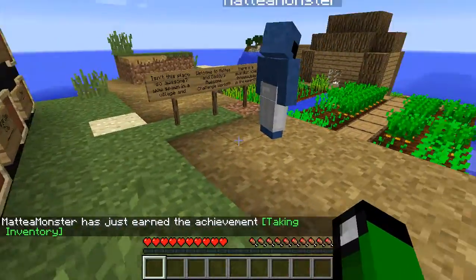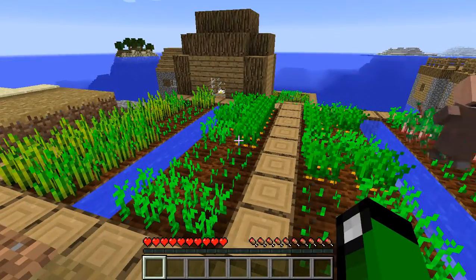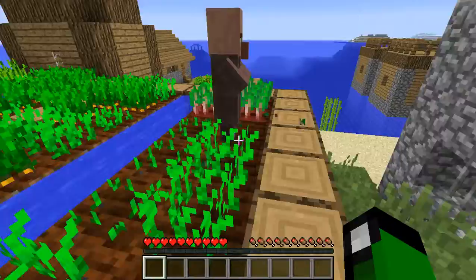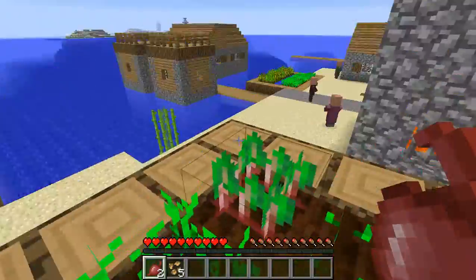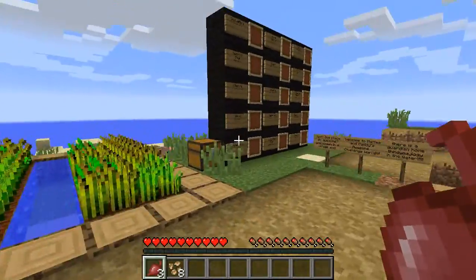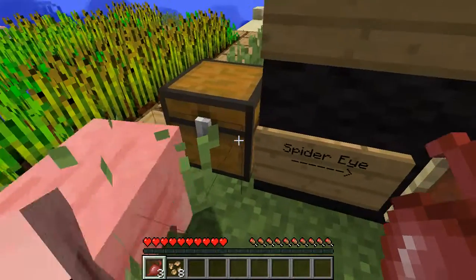You got iron leggings at the blacksmith? I want those. So I'm going to give you one of my apples — actually, no, I'm keeping my apples. Look at this guy, he's getting beets. We need beets because one of the things on the list is beetroot soup. That's why I did it, because I saw they had beets.